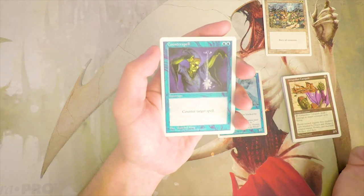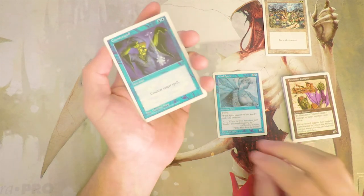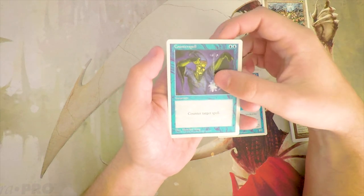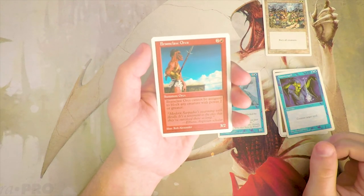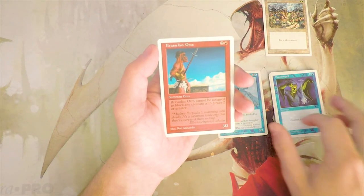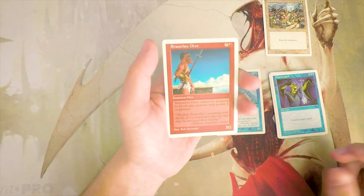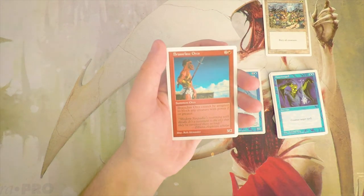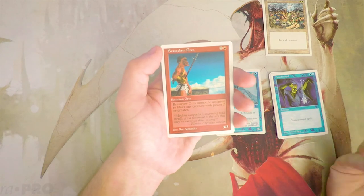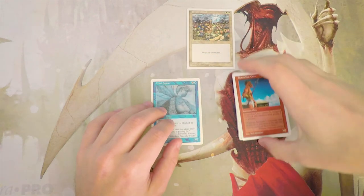Counterspell is an instant for two blue: counter target spell. Very straightforward — the classic Counterspell. I really like this card. I'd love it in a Wind Spirit deck but I'd still want Wind Spirit first. It's definitely a powerful card you'd be interested in picking up. Brass Claw Orcs is a 3/2 for two and a red, but it cannot be assigned to block any creature with power two or greater. It's cheaper than Wind Spirit for the same stats but has no flying and has that blocking drawback.